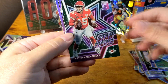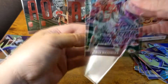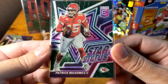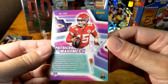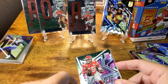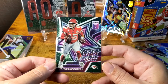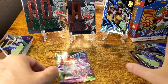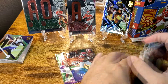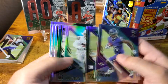Last pack: DeAndre Swift — think we pulled him already — Jimmy Garoppolo, Daniel Jones, and then we get a nice hit — a Marquise Brown card that is a very nice-looking card. Then Patrick Mahomes to close it out. So to summarize: no numbered cards, but we got three Spellbounds, the Nico Collins Status Explosion, the Mahomes Star Status, a Full Throttle, a couple of rookies, and a bunch of base.